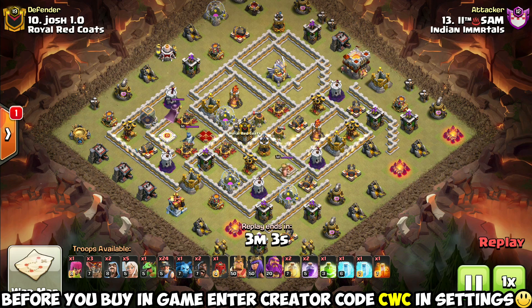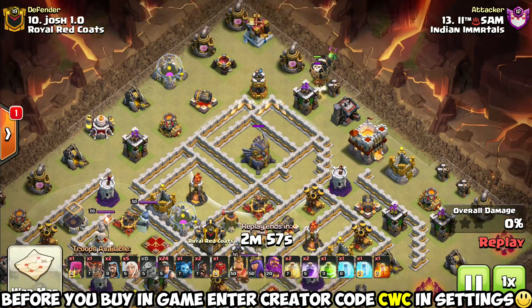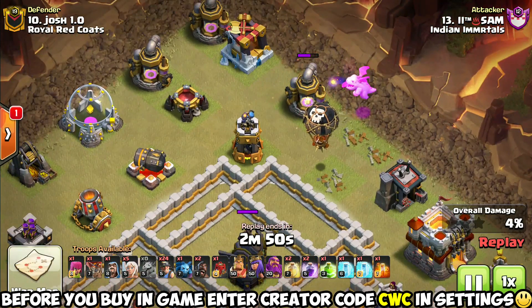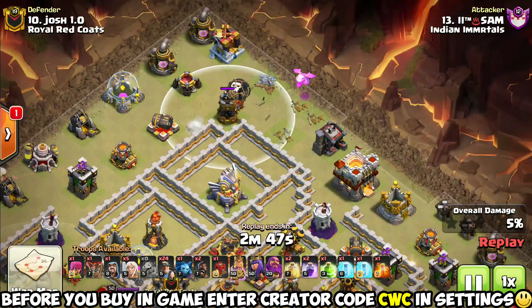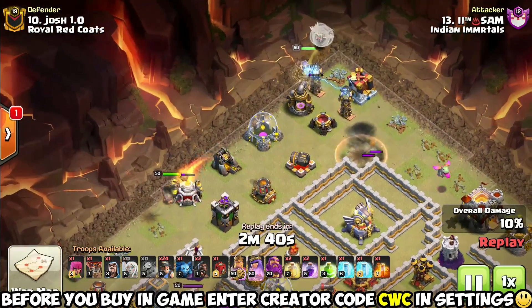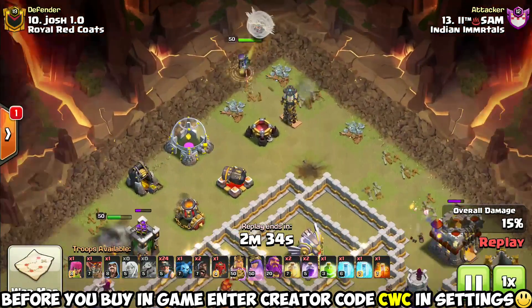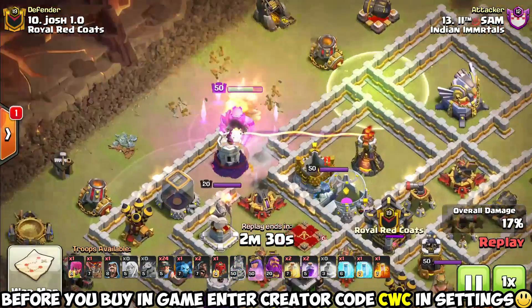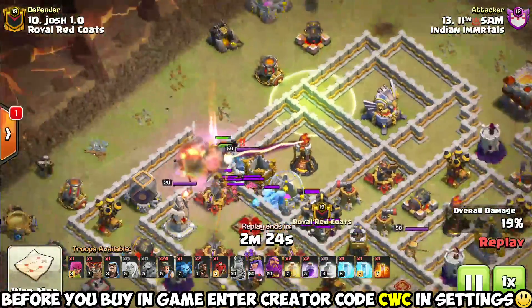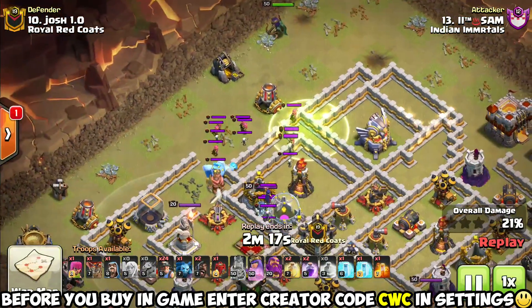Next up we've got a Queen Charge Miner attack. He's got a jump, so I'm guessing he's going to be going for this Eagle Artillery once again. Here we've got those early funneling troops down — a couple loons to pick off the Archer Tower, Baby Dragon behind. The King comes in and this time he's going to take out this Wizard Tower — that's what drew the Queen into that Tornado Trap before. So he already triggers the Tornado and takes down the Wizard Tower, giving him a nice clear path into the Eagle Artillery this time.